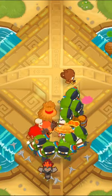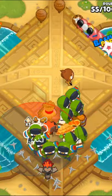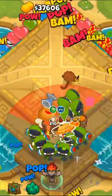Now we'll place 10 0-3-0 shinobi ninjas to buff our bloonjutsu, and then we'll upgrade our village to a 2-2-0 for round 59.